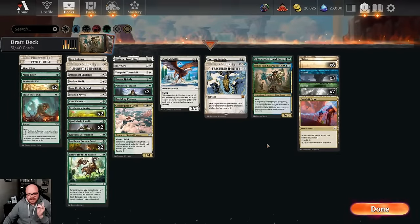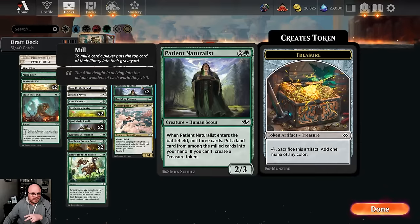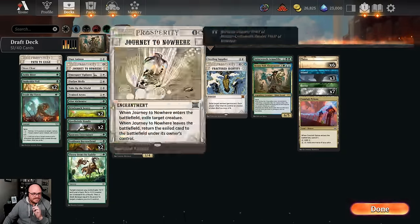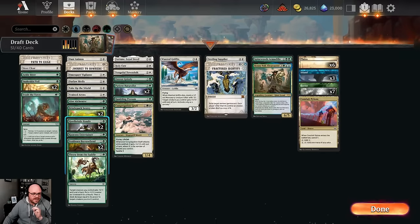We're definitely splashing Blue, and in terms of fixing we've got Conduit Pylons and Spinewoods Armadillo. Sort of Patient Naturalist, but not really. We've got the two Bandits, but they're so fragile - you can count on them as helping your mana, but you can't really count on them as a source of fixing. Sadly, I think we have to toss out our Pack 1 Pick 1. The good news is I think we end up with a pretty strong deck even without it, because of how open green and white were - we got some pretty crazy green and white cards laid in packs.